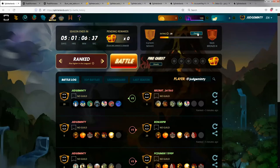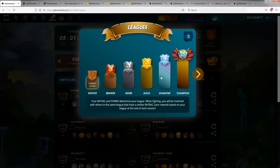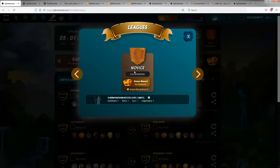If you click this little button right here that says Details, it'll show you the various leagues. My current league is Novice, which is a rating of 0-99, and it has no rewards at the end of the season.